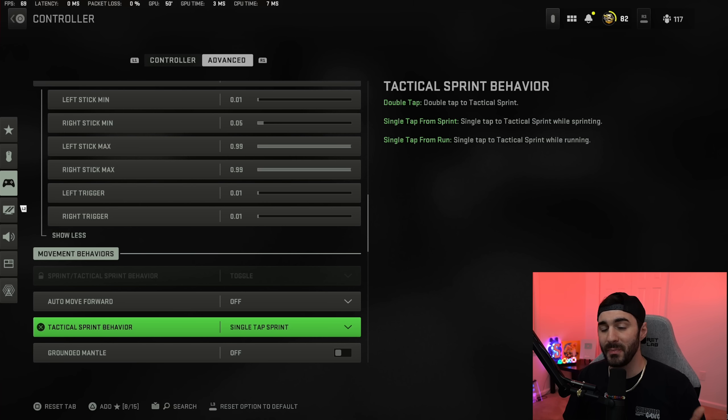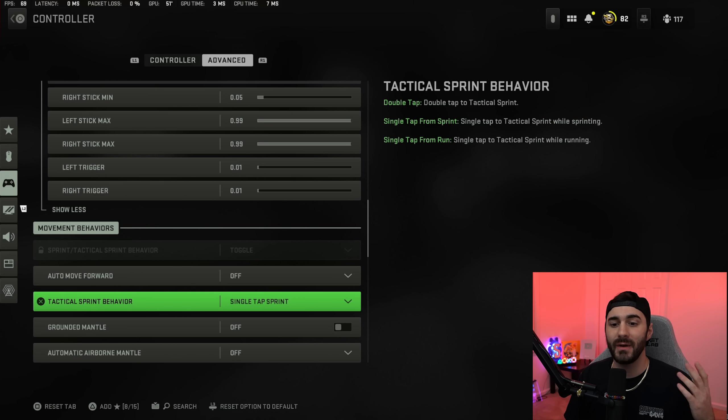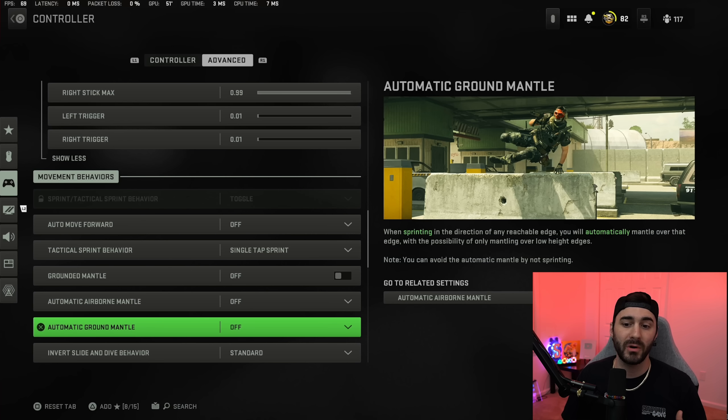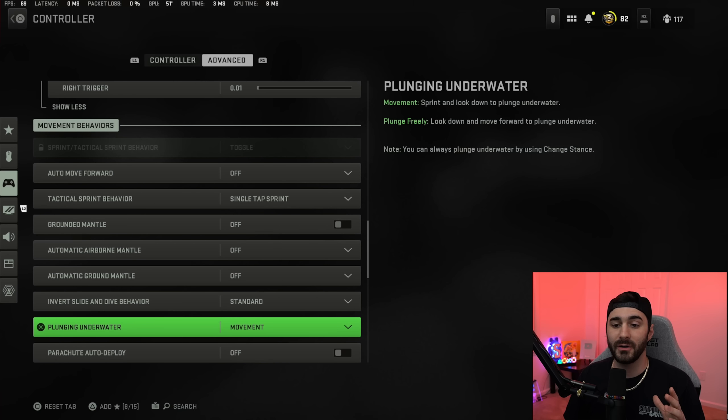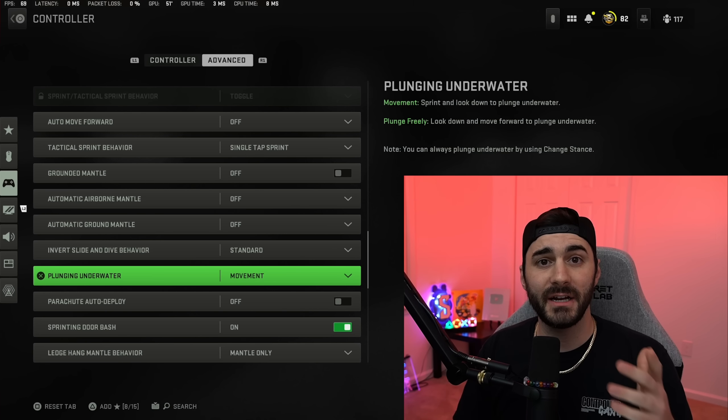For auto move forward I have it off. For tactical sprint behavior I have it on single tap sprint, since I'll probably be switching off auto tac sprint — when I do want a tactical sprint I just want to tap once. For grounded mantle, airborne mantle, and automatic ground mantle — turn all of these off. You never want to auto mantle in game, it's very frustrating.